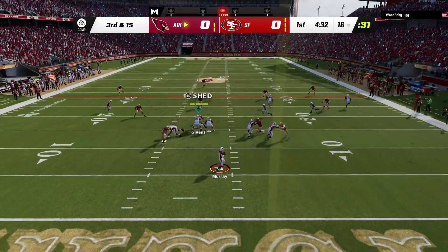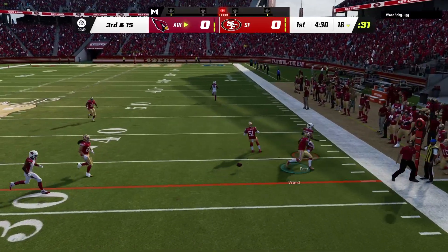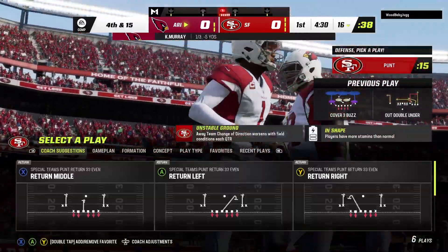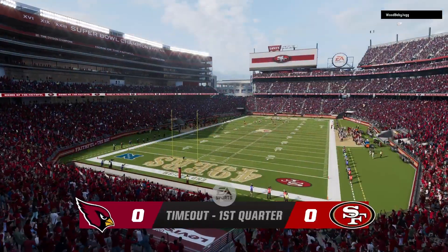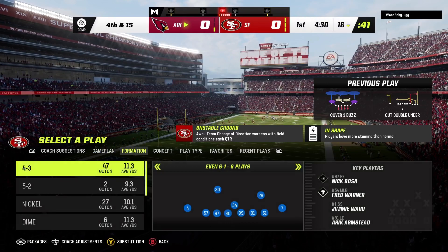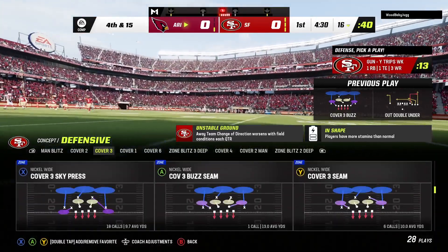On third and long, they'll look to throw, and that will be incomplete. That was the first third down attempt of the game, and clearly something was off in the execution of that play. Good news — they've got a whole game left to clean that up and start clicking on those key third down throws.